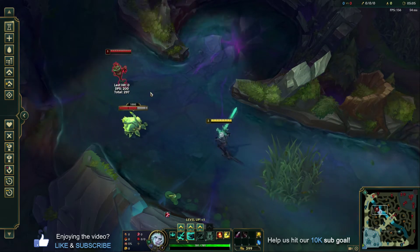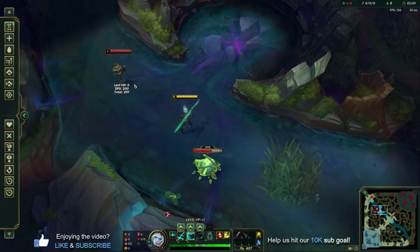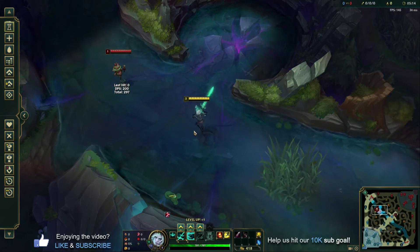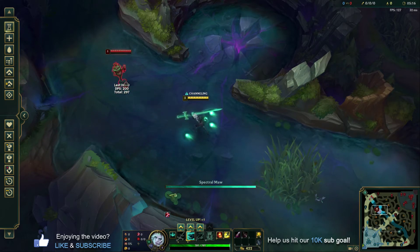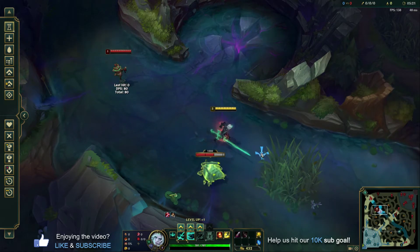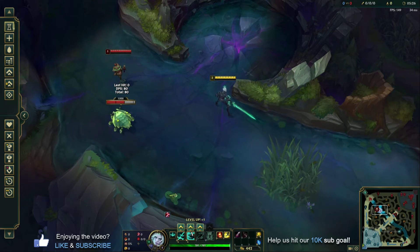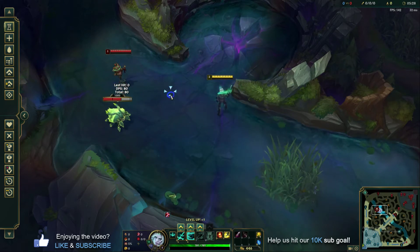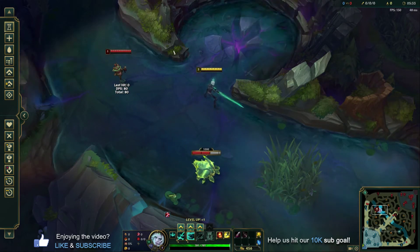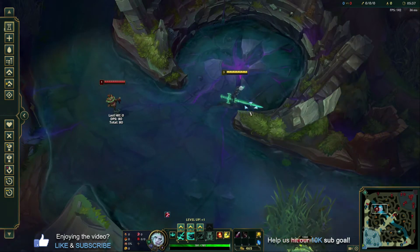You can see here this practice dummy is pretty far from us. If we just hold this ability, it can't quite stun him yet — and honestly that's pretty tilting that the animation hits but it doesn't stun, so be careful for that in your games. But if we're standing closer, we can stun that unit. The fact that you have a stun built in as a zero mana cost champion is pretty amazing. If you didn't want to stun, you could still use this ability to escape a gank by just tapping it really quick — that lets you dash instantly. You can't go through walls with this though.